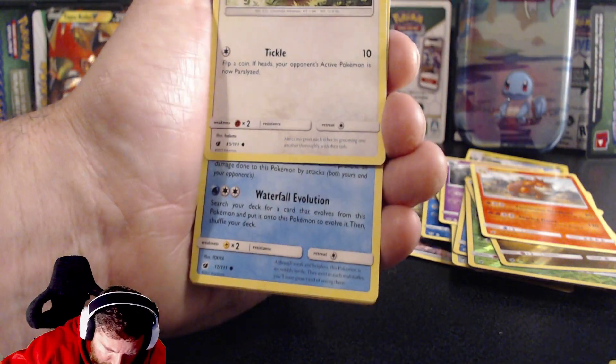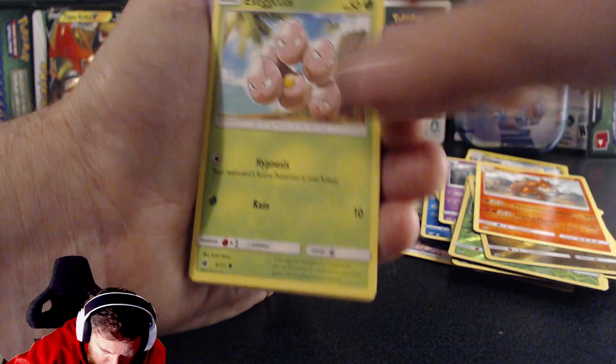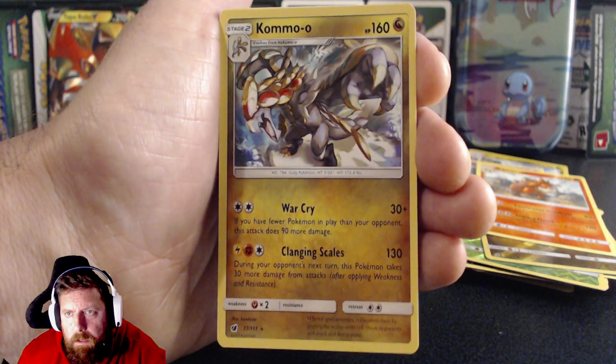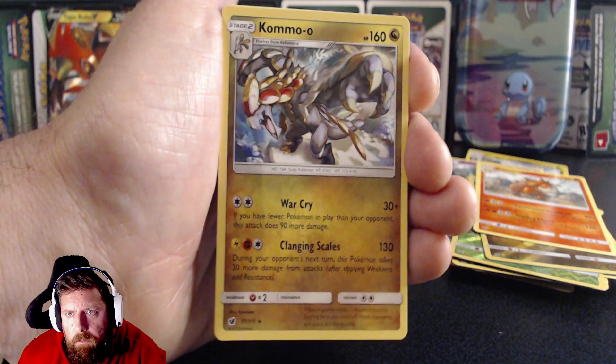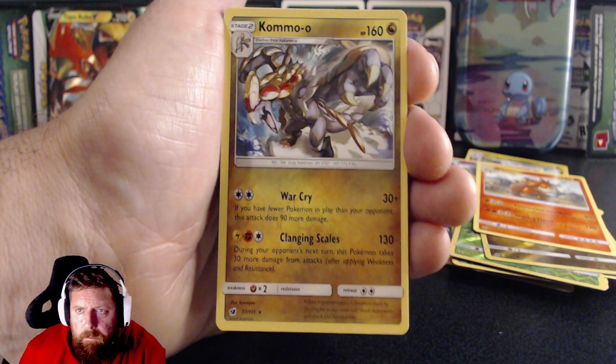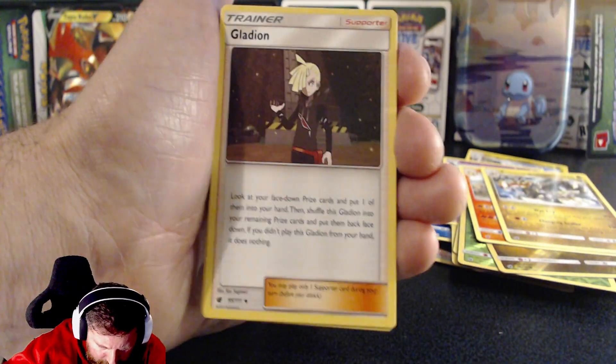Sea of Nothingness, also got Slowpoke... Magic — I thought it might have been a rare but no. Exeggcute — oh look at that, look at the artwork! That is smart as anything — absolutely spot on.